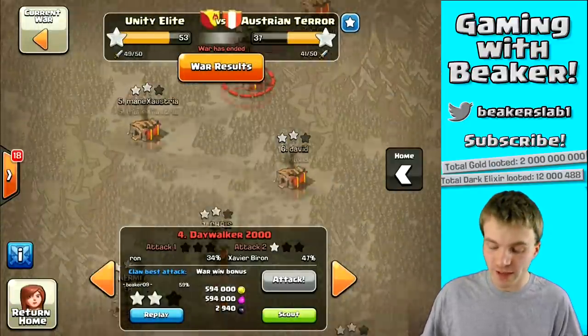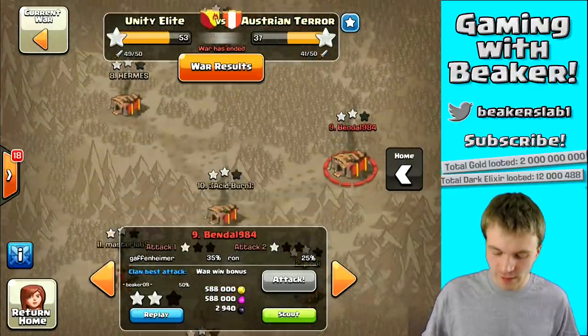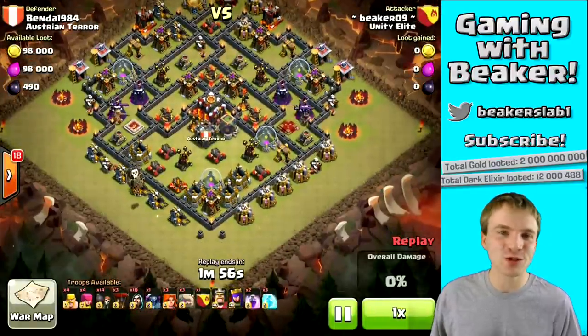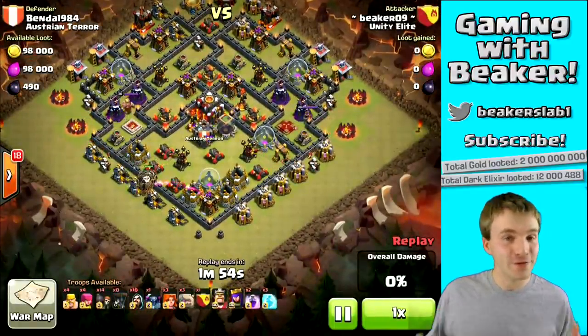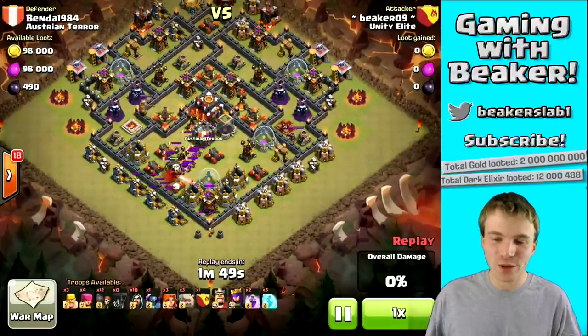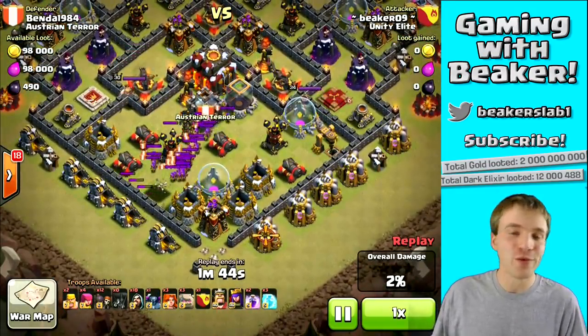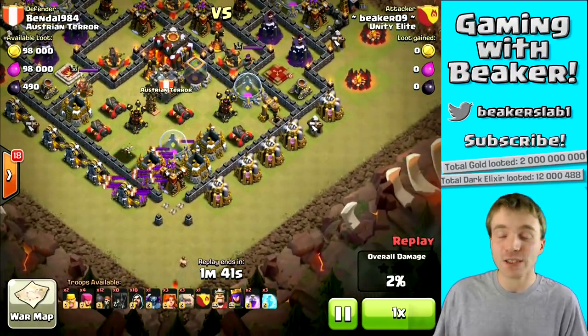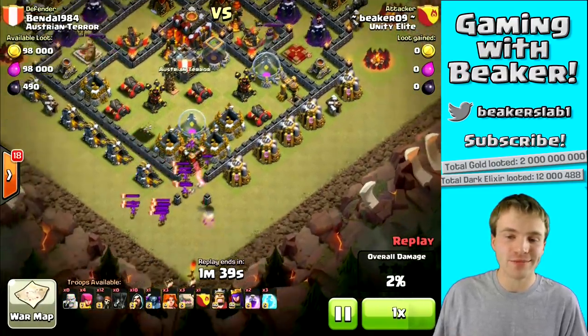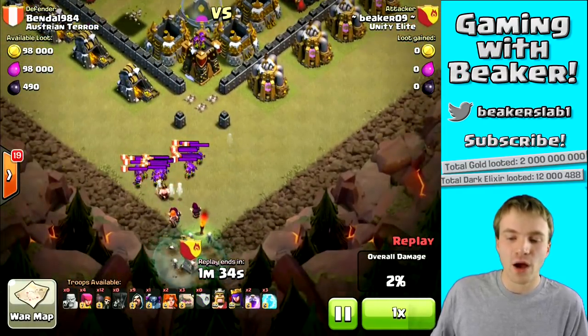Let's check out my other attack, where again I did two rage spells and three freeze spells. This attack didn't go quite as well — I only got 50%, which is usually not a great sign. But 50% two stars is the same as 99% two stars in the end. This time I lured the clan castle not with a lava hound but with balloons — that's really my favorite way to lure because you take out at least one defense. We took out a cannon.